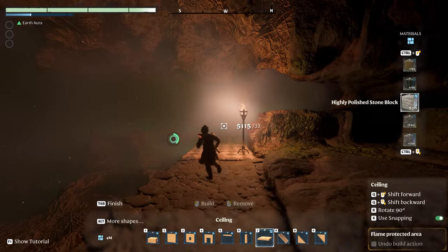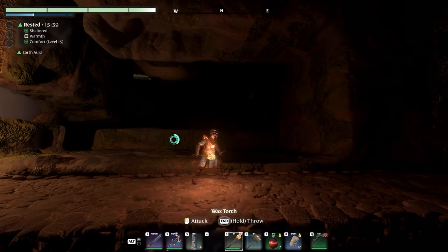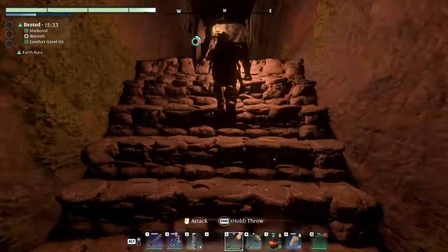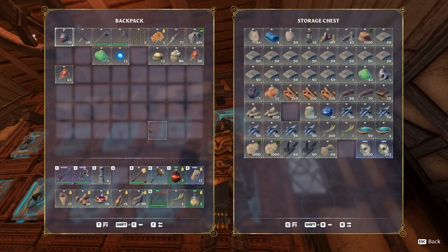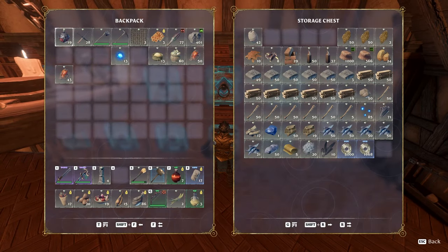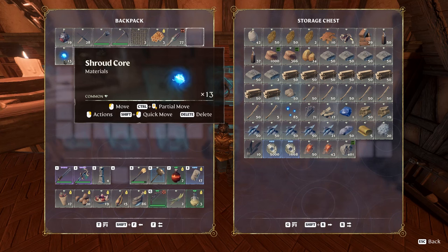The shroud is still in the basement — you still can't build there. I don't understand what's going on upstairs. I feel like they've definitely changed it, maybe messed it up with one of the updates. I'm going to head back to my base and look at some of the new gear. I've noticed they've made some items stack higher than before, so I've got a lot of spare room now. Let me sort out the honey, stone, and shroud cores.